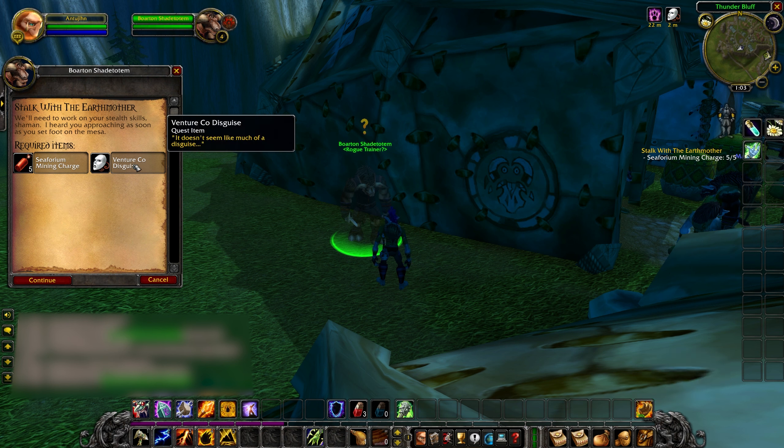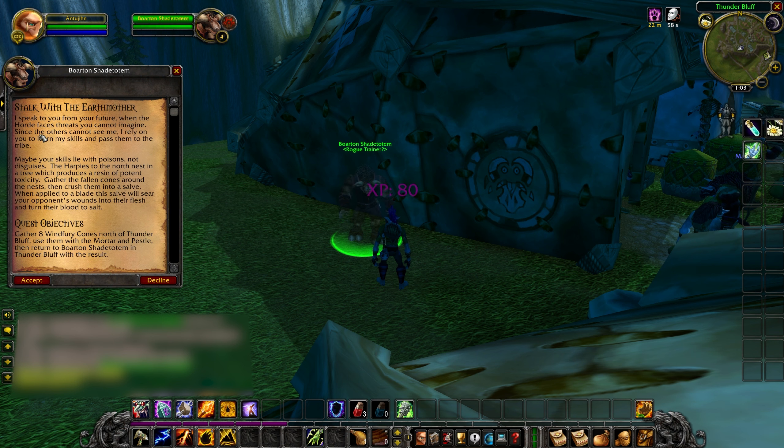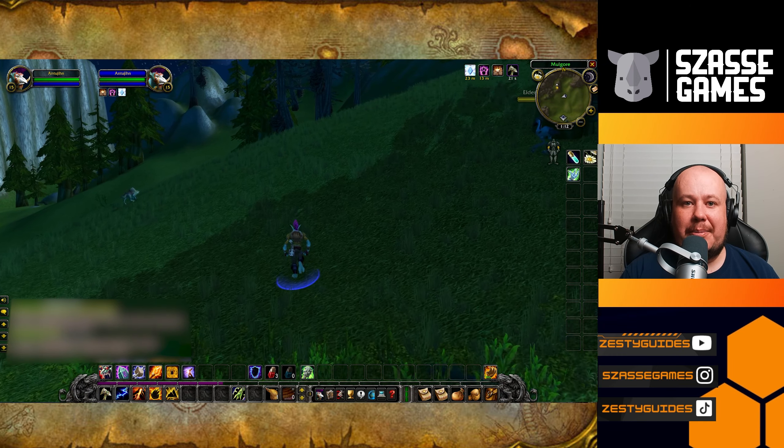He says clearly your stealth skills aren't where it's at — you must be a poison maker — and he sends you on a quest to go make a unique poison, sending you to the northwest to kill some harpies. He says straight to the north of Thunder Bluff, but it is to the northwest.